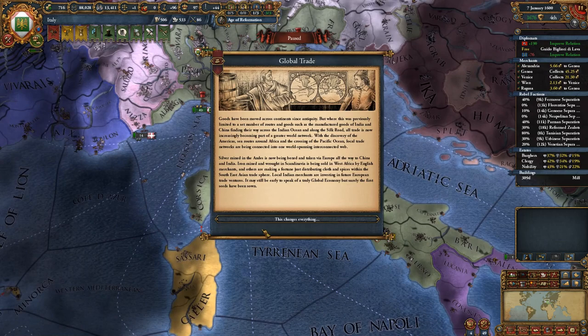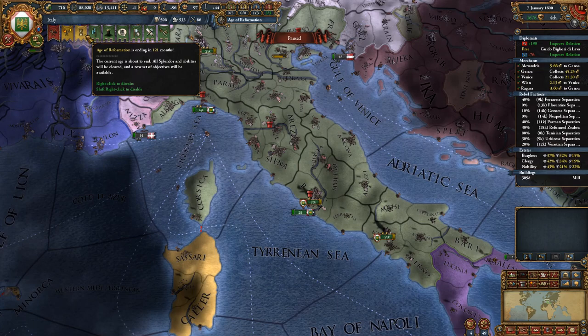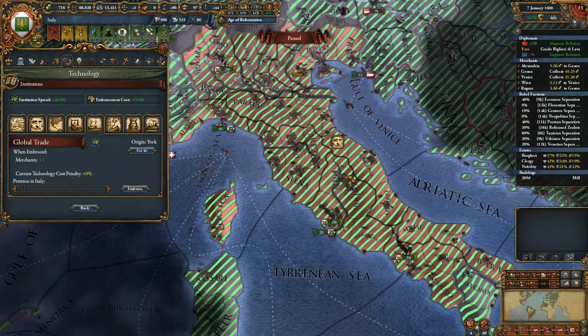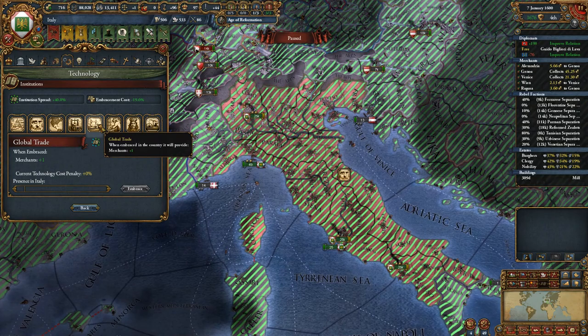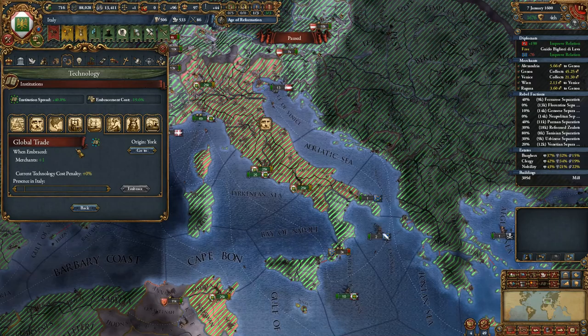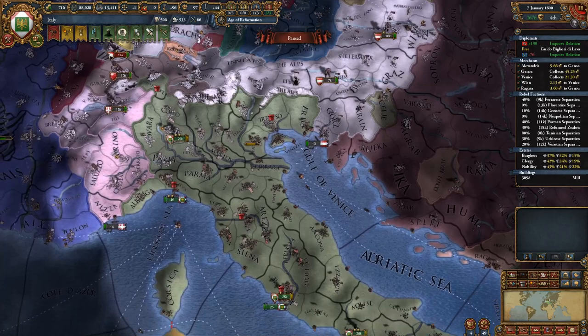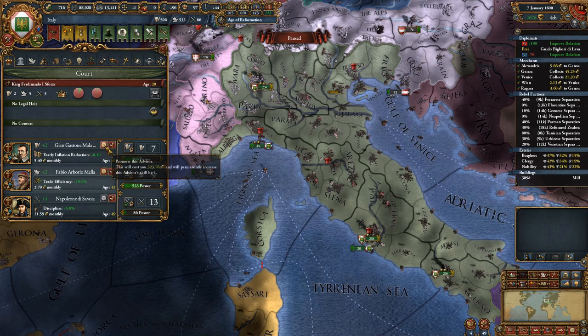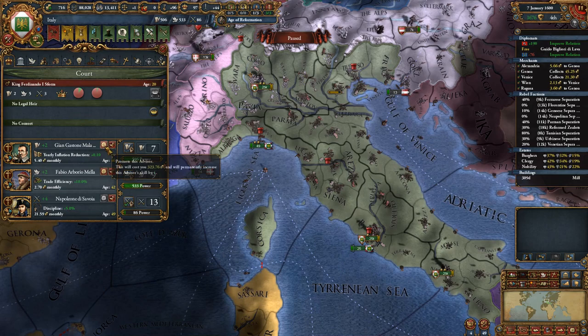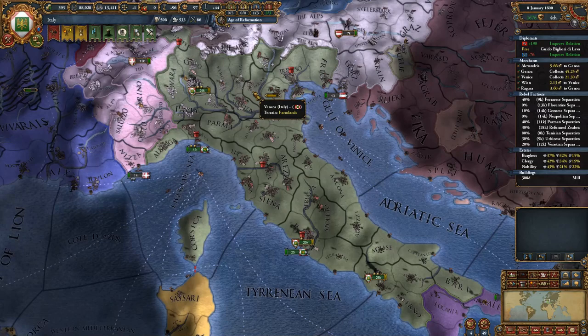Global Trade - this changes everything and we'll need to embrace that. Where did it happen? Let's go into technology and institutions. Looking for Global Trade - it was in York, so it happened in Britain. It will take some time to get over to us. Once you embrace it, you get a plus one merchant, and until you do, you'll start having more expensive tax. Could we improve any of our advisors? We're making quite a bit of money, so we're going to improve this one and get a bit more admin points since our current ruler is not great in that field.